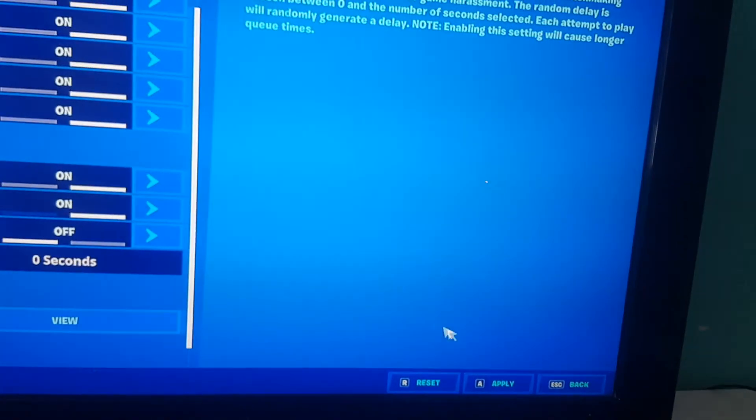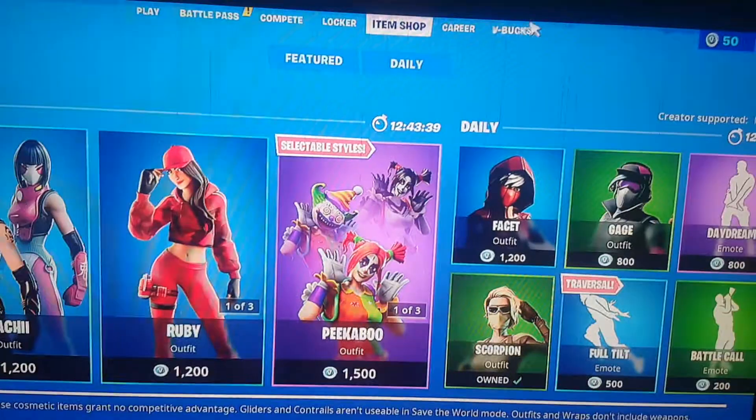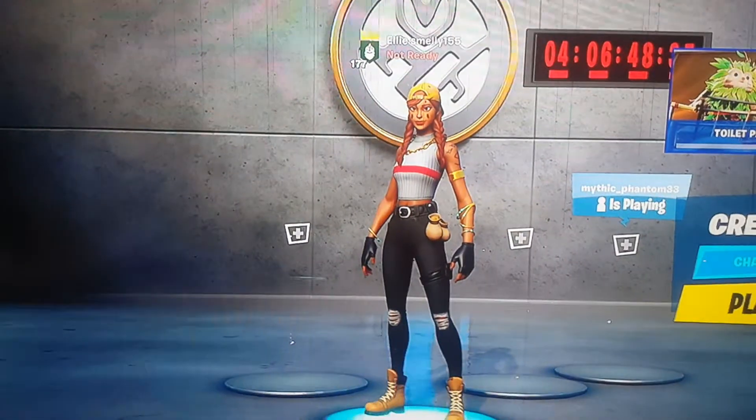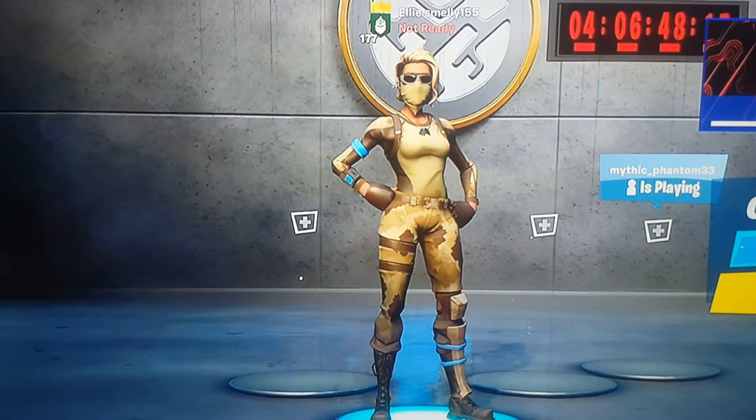Put the Hidden Matchmaking Delay back all the way down to 0 seconds and press apply. Once you've done this, reload Fortnite and you should be able to have the skin. I'm going to quickly reload Fortnite and see if it works.